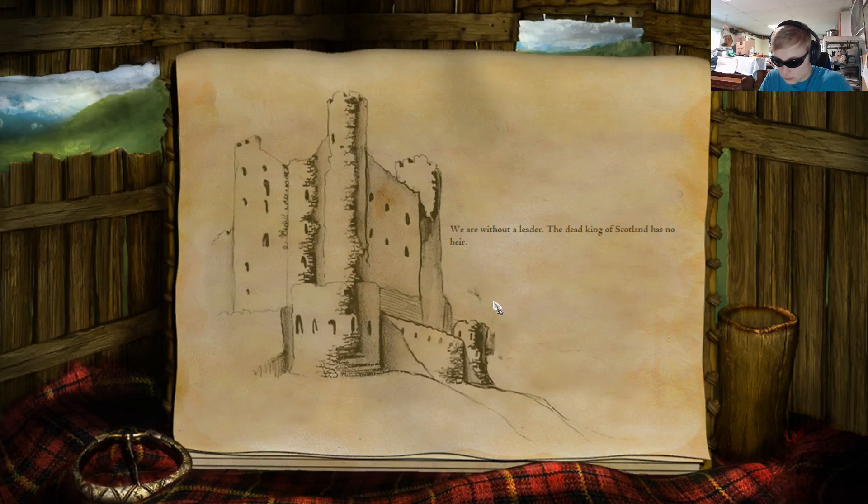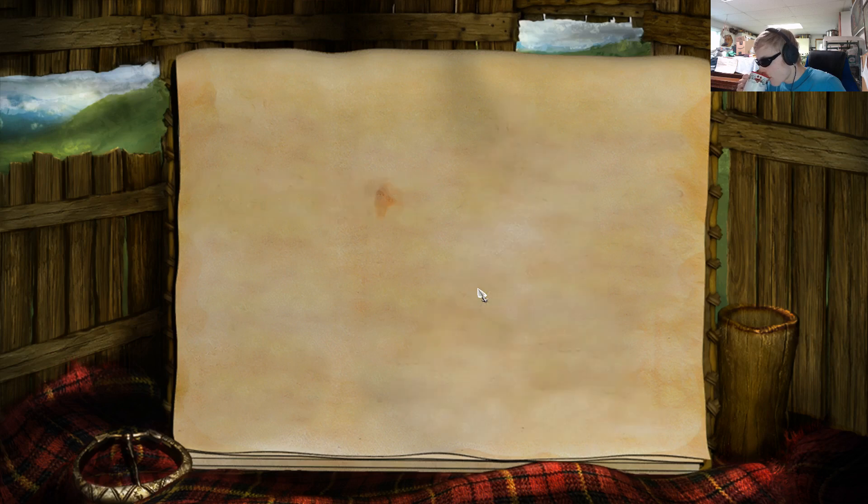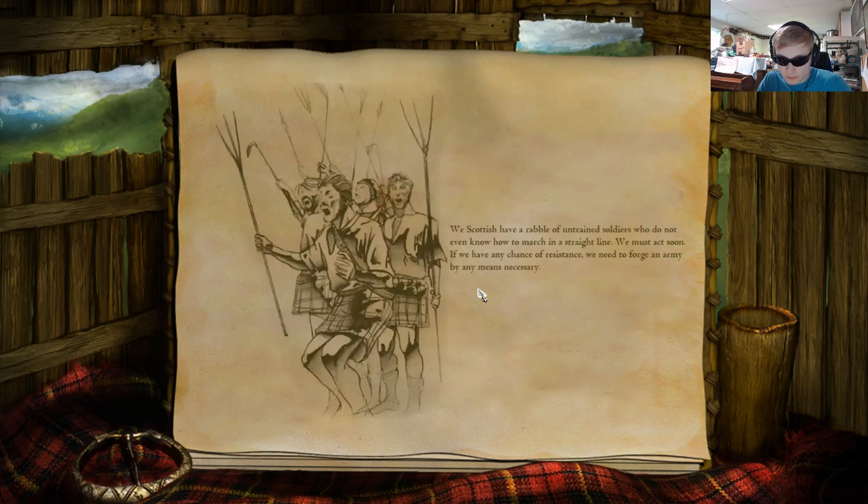We are without a leader. The dead king of Scotland has no heir. War creeps in from the south, where Edward Longshanks, the avaricious king of England, has returned from successful campaigns to conquer Wales and France. As Longshanks turns his attention to Scotland, the shadow of fear settles across the heights. The English have thousands of Welsh longbowmen, hundreds of knights on horseback, and dozens of siege weapons. We, Scottish, have a rabble of untrained soldiers who do not even know how to march in a straight line. We must act soon. If we have any chance of resistance, we need to forge an army by any means necessary.